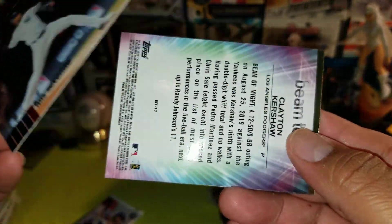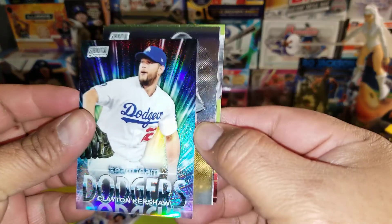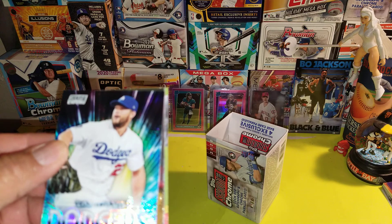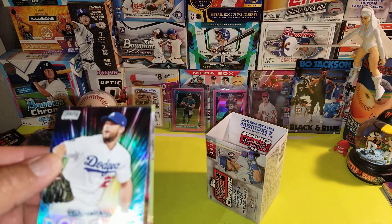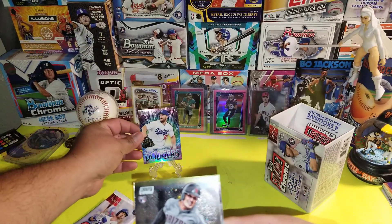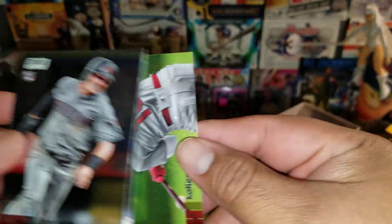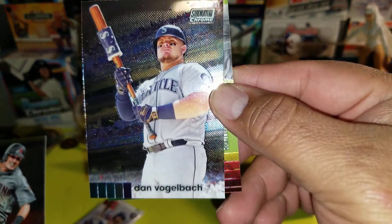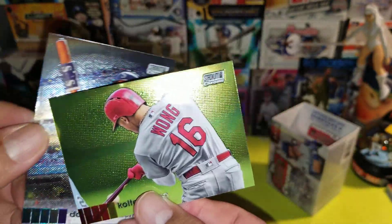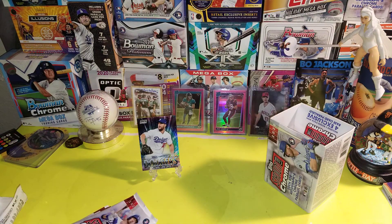We got a Dream Team — Clay Crushall. This is sweet, look at that! I am a Dodger fan, that is my second team, that is cool. Josh Rojo's a rookie. And we have Wong — Captain Wong. The cards are cool looking, sweet.